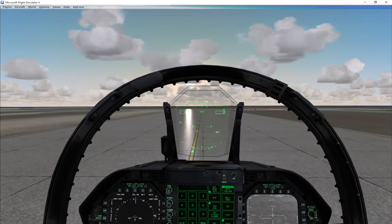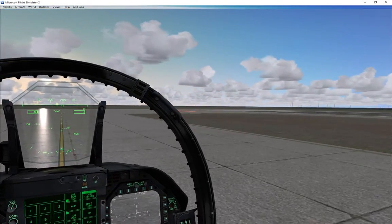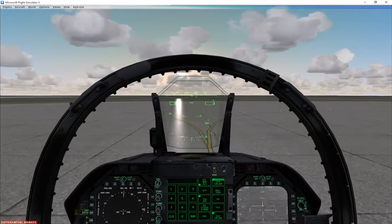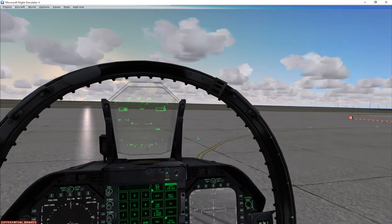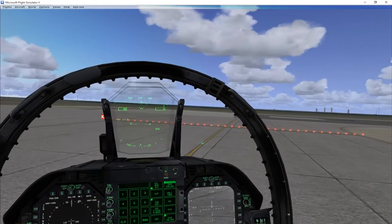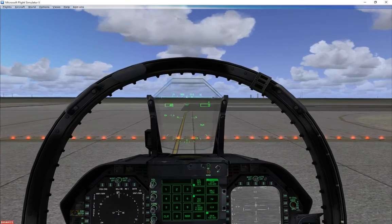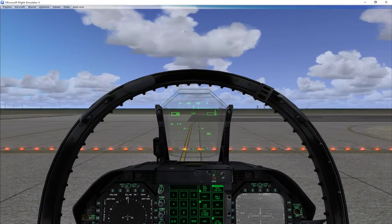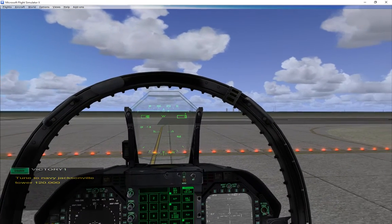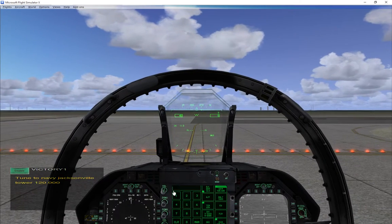Here we are rolling up into position at the threshold after a quick taxi out. Another nice thing that Vox ATC adds is all these little lights — the little green taxi lights let you know where you're supposed to go, which is really handy. And you've got threshold lights in red. It makes it so you don't have to turn on a specific kind of taxi. We're going to turn on our window and tune to Jacksonville tower to take off — one two zero point zero.